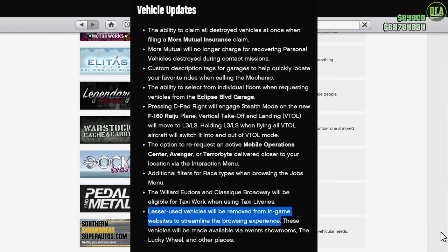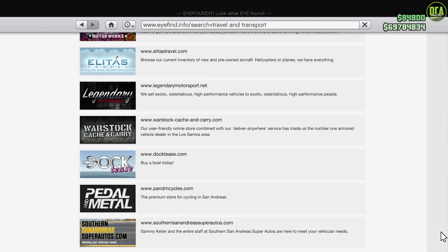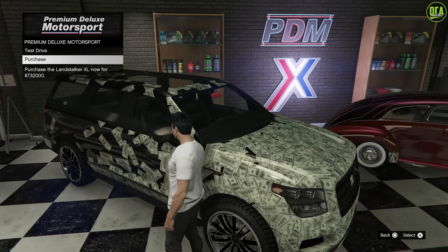Rockstar's supposed excuse for this is that they want to make it easier to find vehicles on the websites, which makes no sense — they could have added a simple search bar or just better filters by vehicle class. The real reason they did this is so they can make older vehicles FOMO content. For those who don't know, FOMO is fear of missing out, so they're basically persuading you to buy an older vehicle you might not even have wanted, just because you can get it now from Simeon's dealership or wherever.